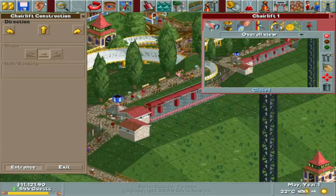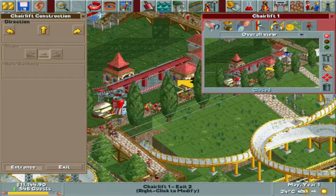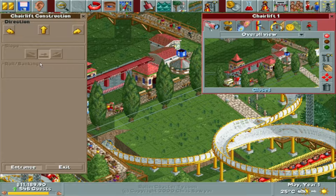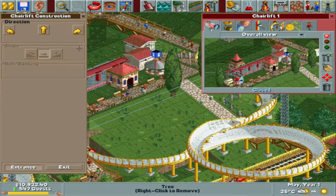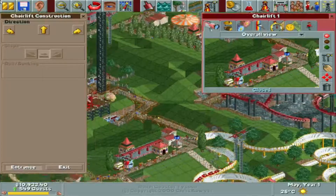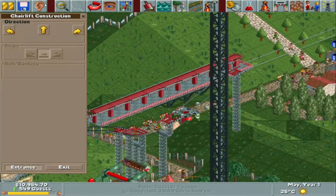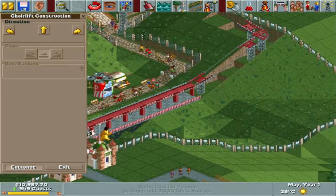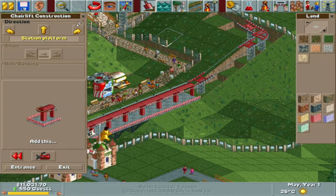I'll put the entrance right here — perfect. And then an easy exit right there. Let's get rid of the extra path pieces I don't want. We've got the entrance right there. Now we also want to put the exit and entrance over on the other end.